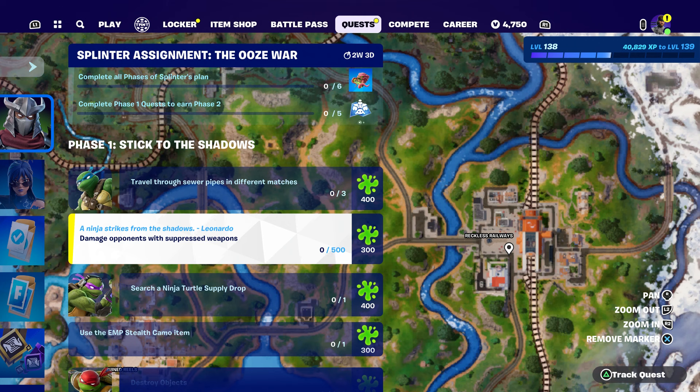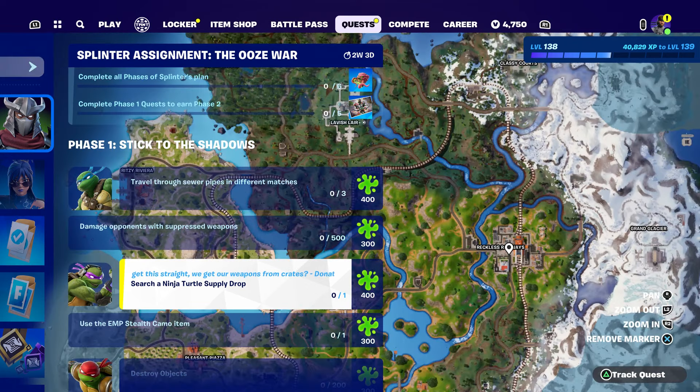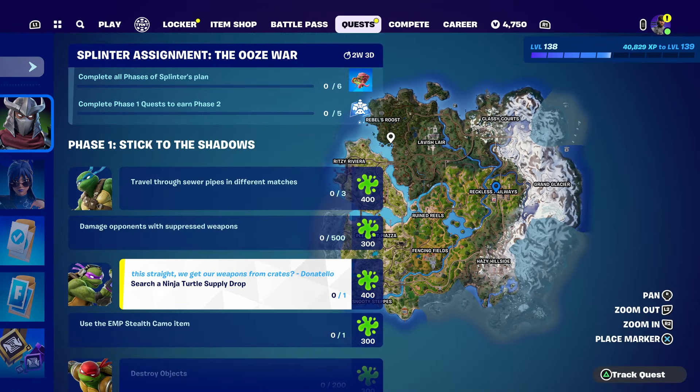You also need to deal damage to an opponent with the Oppressor weapon, which is pretty cool. That weapon looks like a minigun - it really looks like a minigun. That's pretty cool.